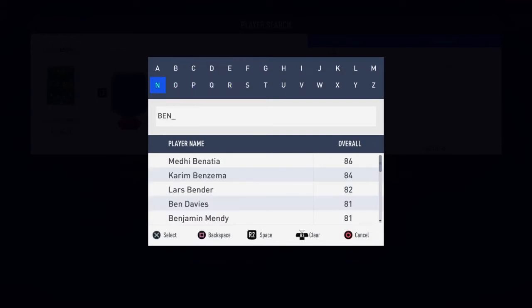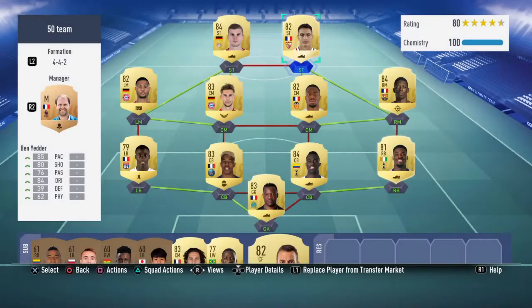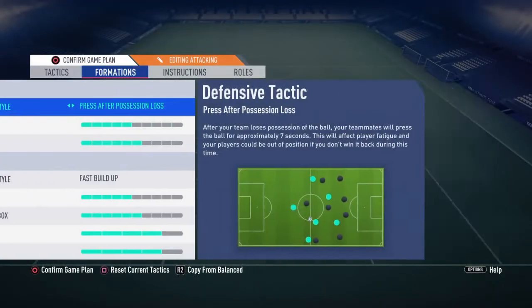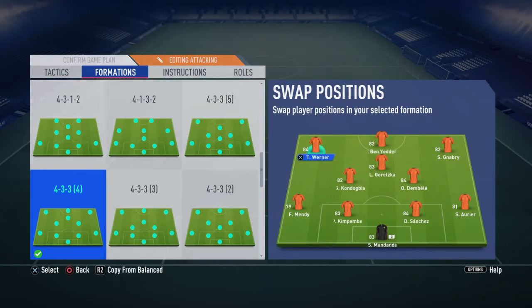To complete the 11, we're gonna go with none other than the perfect CAM for me — Ben Yedda. This guy is incredibly good. The formation we're going to use with this team is the 4-3-3 attacking. This formation is so overpowered — maybe not a lot of people use it but I suggest it because it's incredible. At the striker position is Timo Werner, right wing is Serge Gnabry, CAM position is Ben Yedda, and left wing is Ousmane Dembele. CMs are Goretzka and Kondobia.